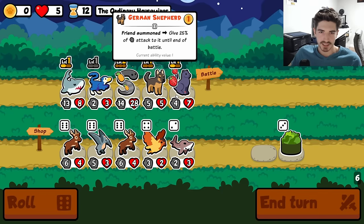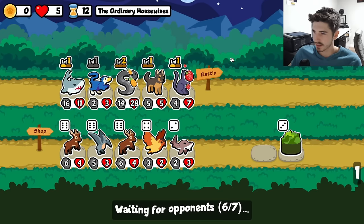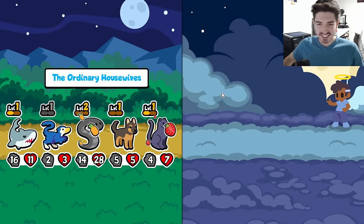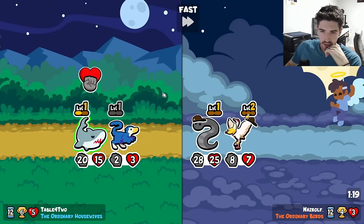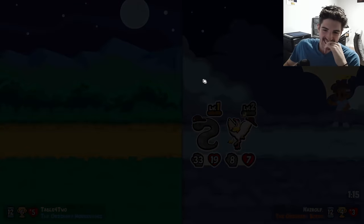There it is. Love to see that. An extra 1-1 on the shark too — heck yes. This is just pill but strawberry. Big snipes. Oh good lord — what is that? Florian, what is this disgusting leech you have here?